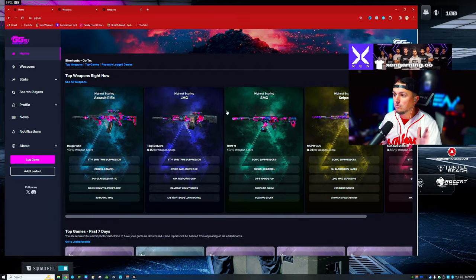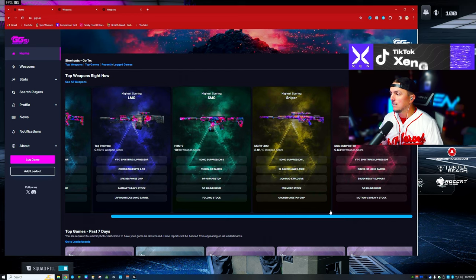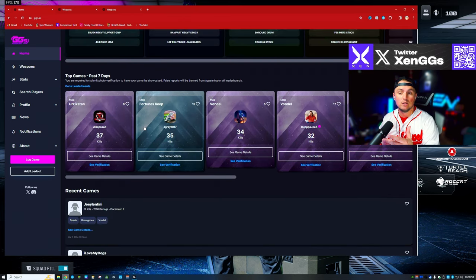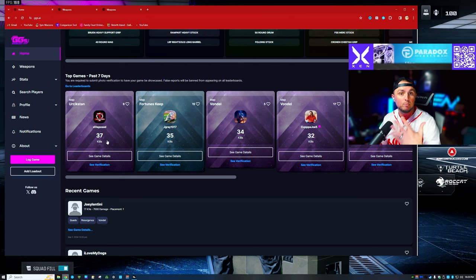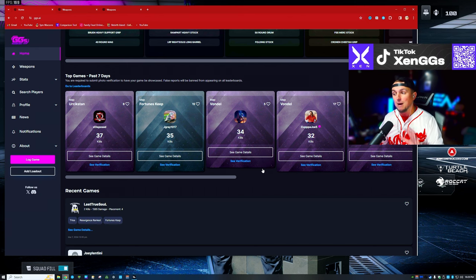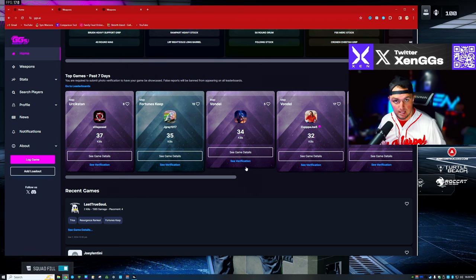If you go to their home page, they have a set of loadouts — the best assault rifle, the best LMG, SMG, sniper, all these kinds of things listed right at the front. They've got some of the top people using their website, showing how many kills they've had and their PRs. If you know who T Captain X and Cup of Joe are, they are two of the ones behind creating this site.